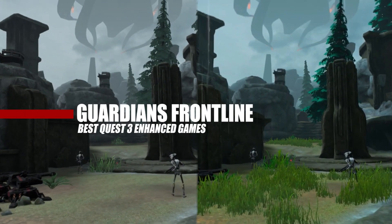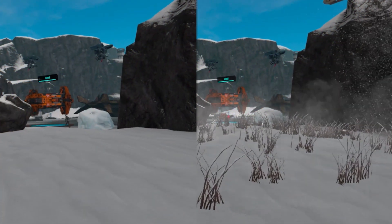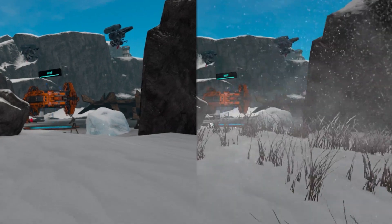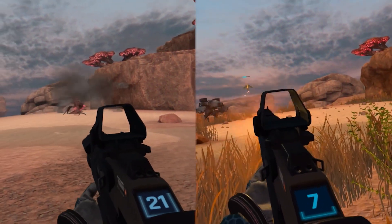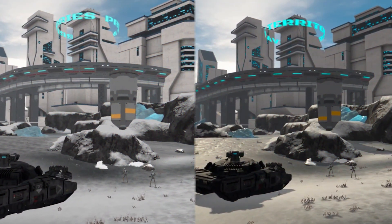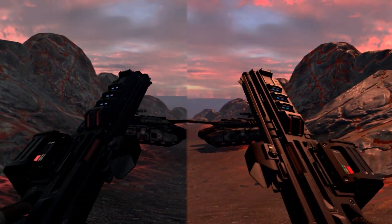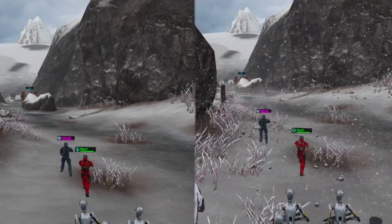I consider this next one a hidden gem, and Guardians Frontline is getting a significant bump to the visuals on Quest 3, bringing it closer to the PC VR version of the game than the Quest 2 one. We're seeing clear improvements to texture quality, with higher particle density, better smoke and effects, and of course enhanced lighting and reflections. I genuinely don't think people realize how big of a jump the Quest 3 is when it comes to performance, but these trailers are starting to give us a good idea.